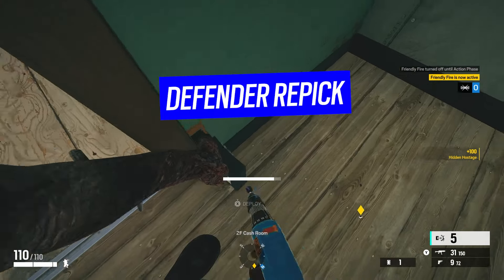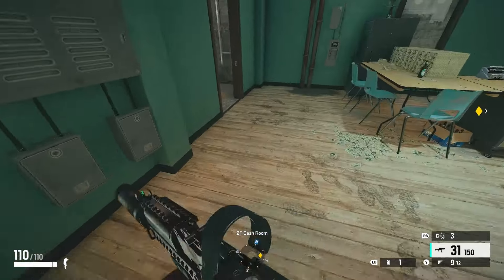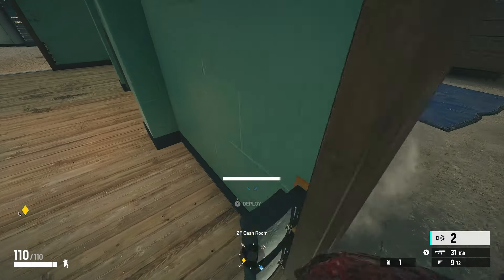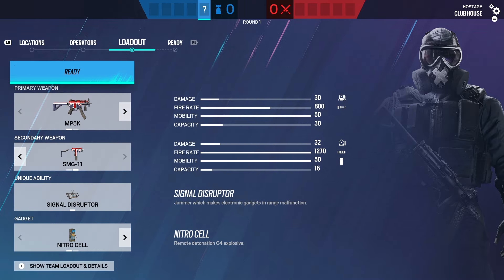So we spawn in, we're going to slap down a couple of traps, just like normal — nothing unusual here. Slap another couple over here. And then just like we would do on Attackers, we're going to switch to another Operator. So we pick Mute.